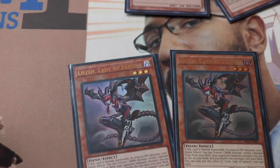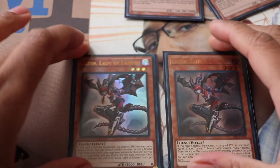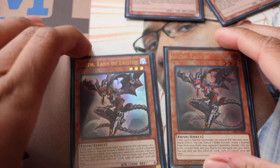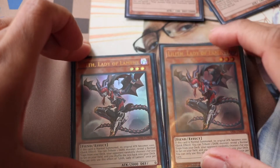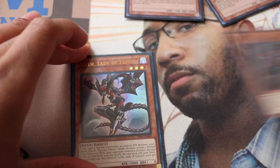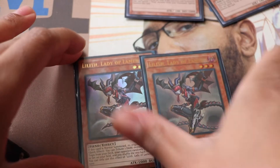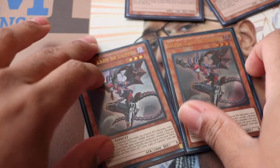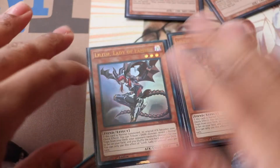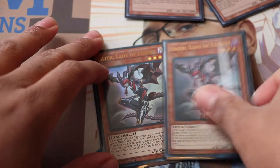Now for the spice: Lilith. She is so good. I was looking at top YCS profiles to help inspire this build and saw her in one guy's deck. You tribute her as a cost and then set any three trap cards from your deck — your opponent has to choose one. I usually go for Trap Tricks or Mamma Mia, and it works great.